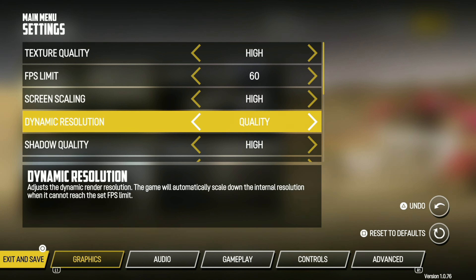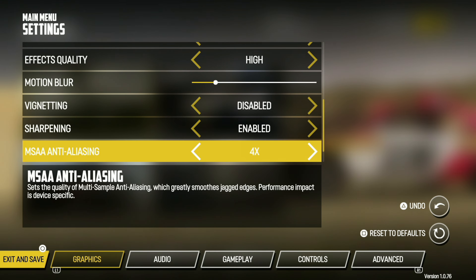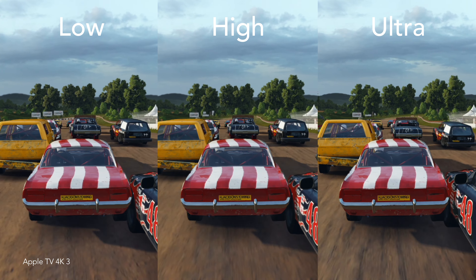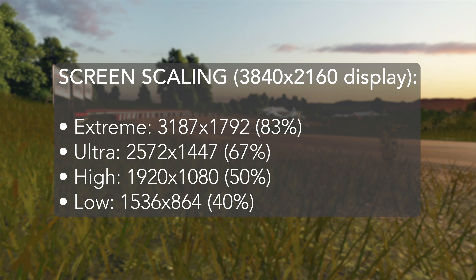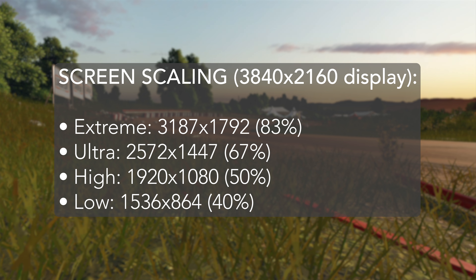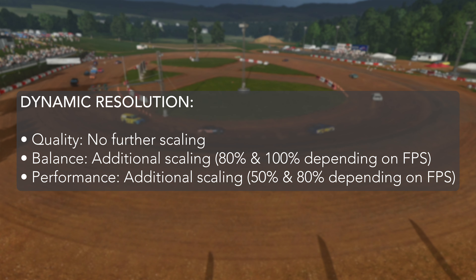Unlike the console version, Wreckfest on Apple TV has major graphical customization options, also available on the iPhone and iPad version. Most importantly, you can change the screen scaling on Apple TV, which lowers the internal resolution depending on the output display. For example, on a 4K display (3840x2160): Extreme is 3187x1792 (83%); Ultra is 2572x1447 (67%); High is 1920x1080 (50%); Low is 1536x864 (40%). The dynamic resolution option can further scale down these resolutions too.